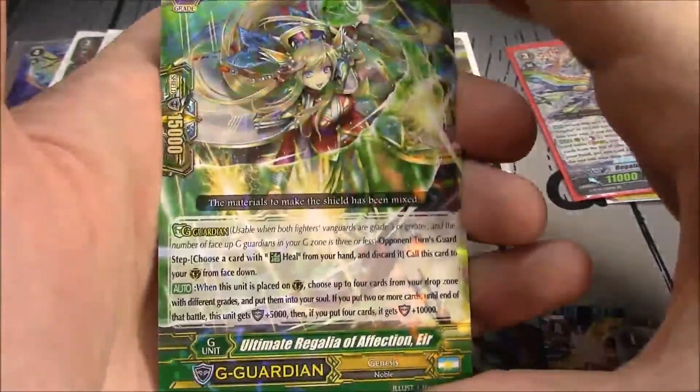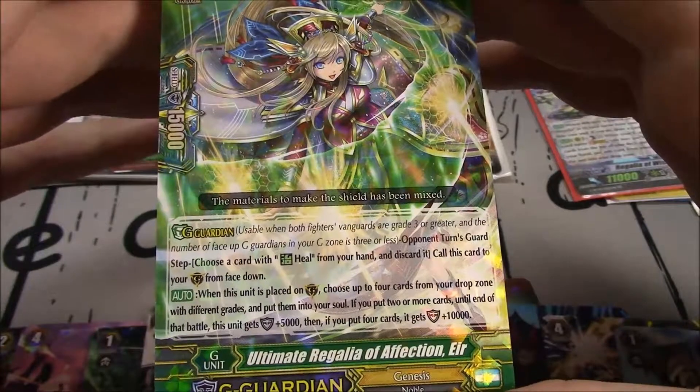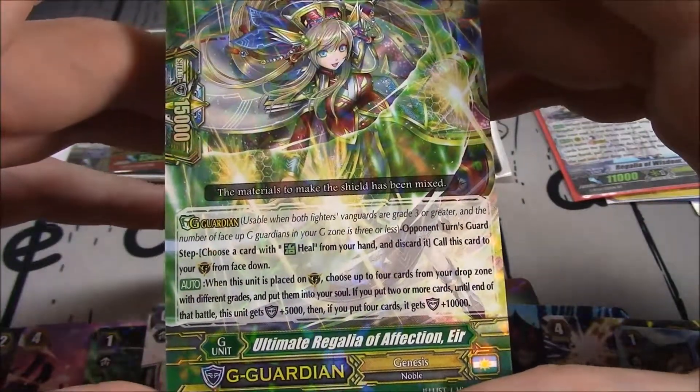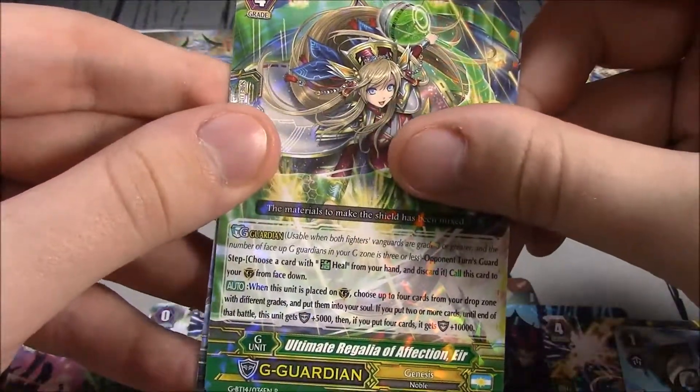Ultimate Regalia of Affection Air — Genesis. When this unit is placed on Guardian Circle, choose four cards from your drop zone with different card names, put them into your soul. If you put two or more cards, until end of battle this unit gains 5k; then if you put four cards, it gains 10k. So unfortunately it's not a 20k shield getter.